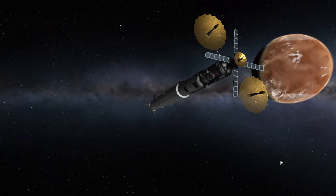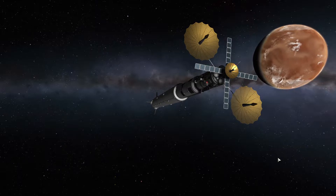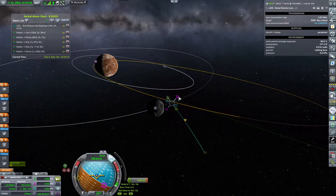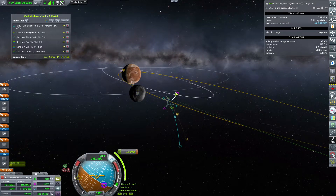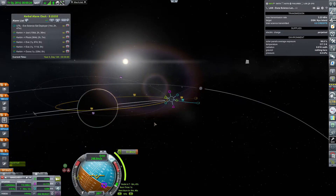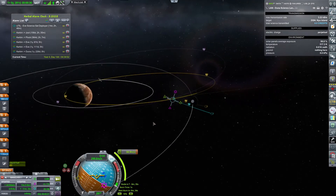Let's go to Ike and scan the heck of it — at least as much as I can, hopefully. The moment I get into the Ike sphere of influence, I was thinking I should probably get into a position where I can use Ike to get well aligned with Duna. I want it to be more equatorial-ish with less delta-V, because when you burn around Ike, you get the gravity assist and that's always helpful.